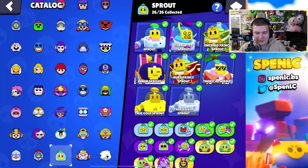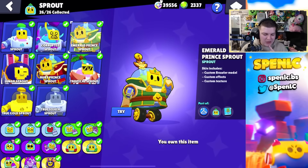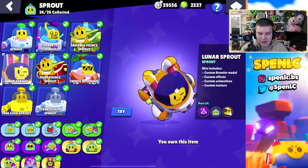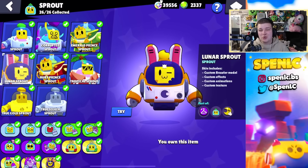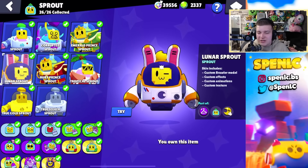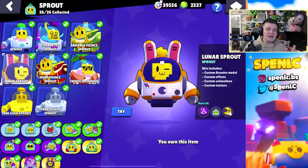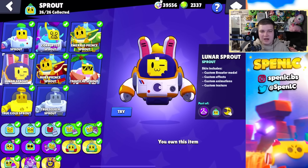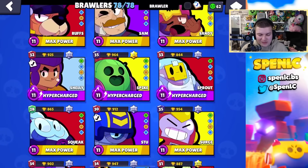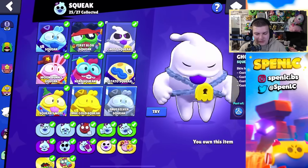In terms of Sprout skins, they kind of cooked with Sprout to be fair. The skin that'll always have a special place in my heart is Lunar Sprout — he just looks so cool, he shoots like cheese I think, he's just beautiful. I just love throwing walls at people with this Sprout skin. The other skins are pretty underrated as well.